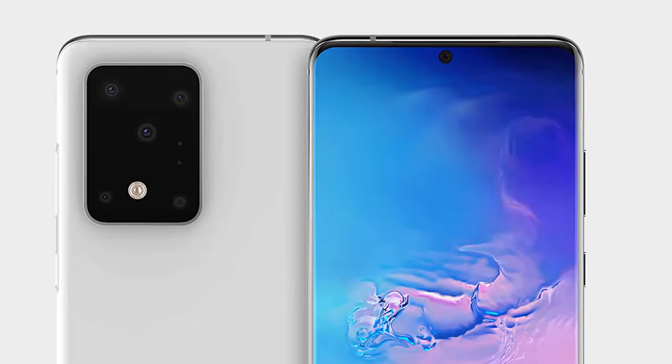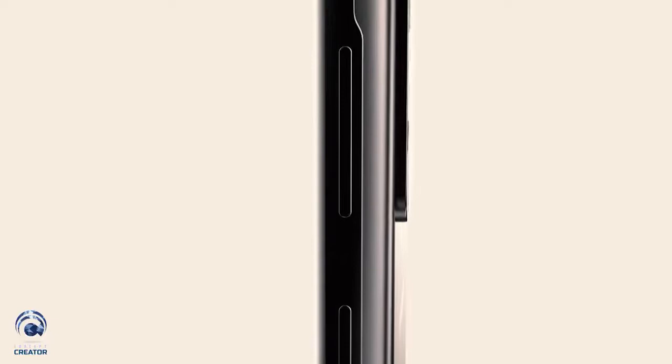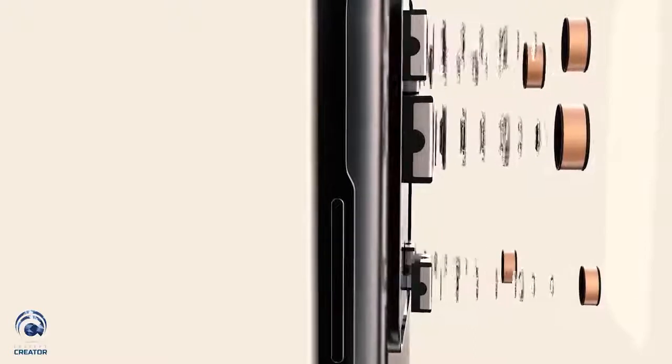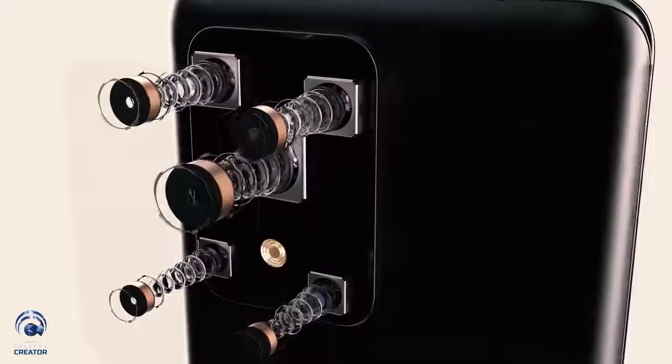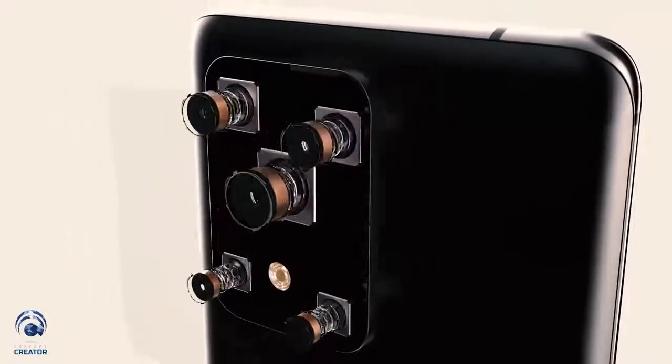There will also be new camera elements. The S20 Ultra will pack the 108-megapixel sensor from Samsung, a 48-megapixel sensor for the ultrawide, a periscopic lens, and a time-of-flight sensor. There's a fifth sensor we don't know about yet. Camera features will include 8K recording — which the Snapdragon 865 supports — locked at 8K 30 frames per second. There's also going to be a director's mode and lots of new camera modes. I can't wait to try them out.